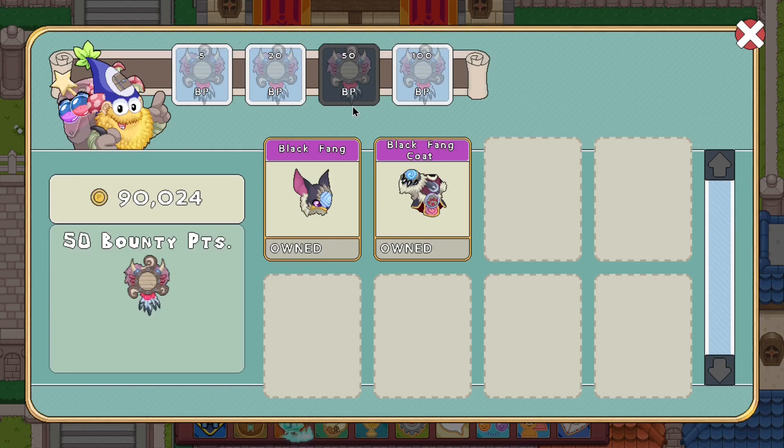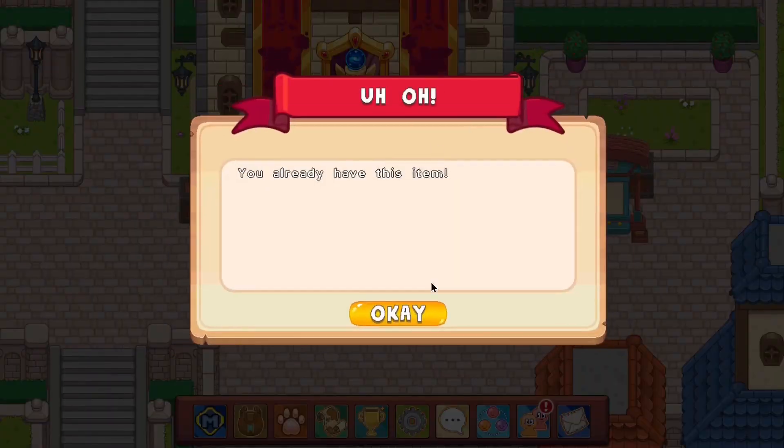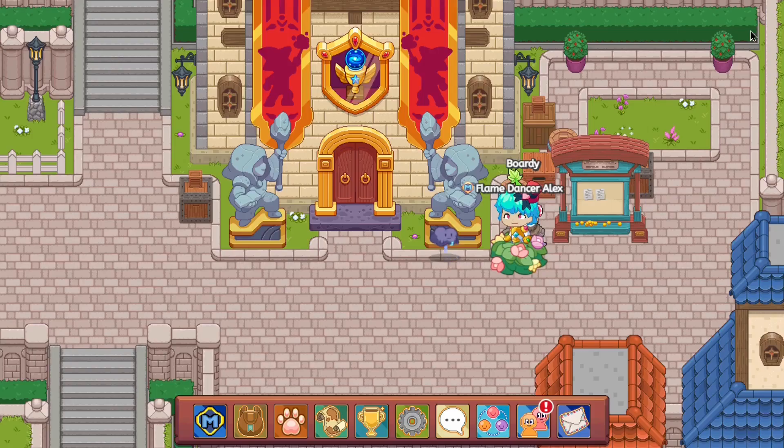Use the bounty board — it's still relevant. Use it, people. Use the bounty board. Although, I don't recommend going to 100 bounties unless you want the achievement, because these wands are not so powerful. They're kind of meh in-game — just not gonna lie, they are kind of meh.